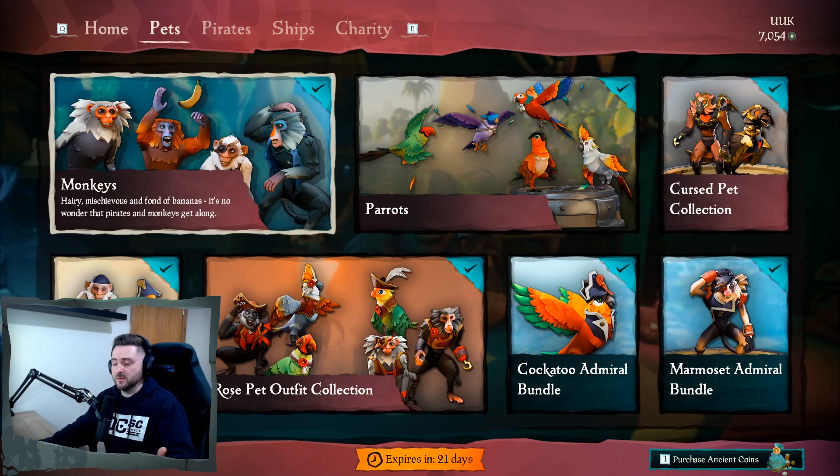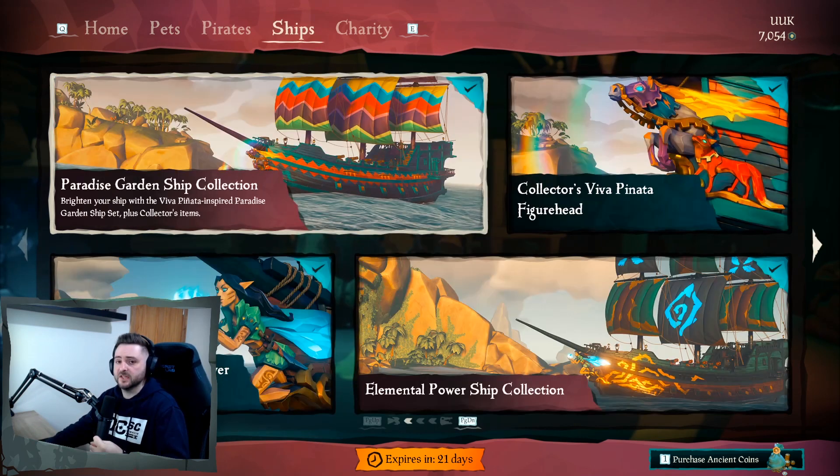So that's everything in the Pirate Emporium for the month of February. We got new pets, new emotes, a brand new ship set, and we have the Valiant Dawn seals which are charity seals — all proceeds go to charity. I think that's it. Let's take a look at these now.